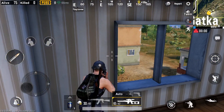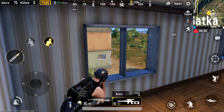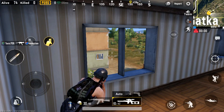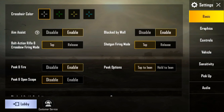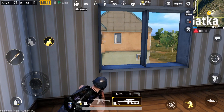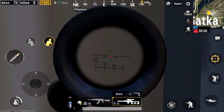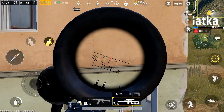There's one more thing: go to settings, there you find the option 'Peek and Open Scope' — enable it, then if you lean, the scope will open automatically.